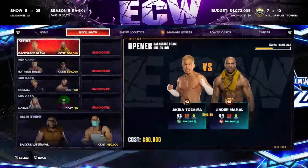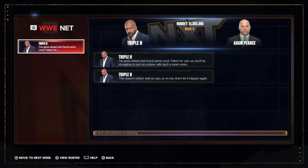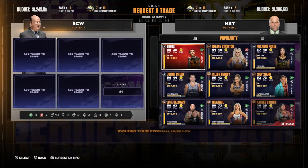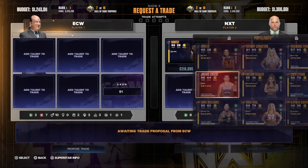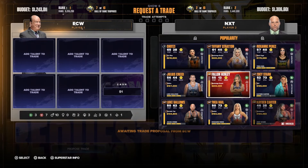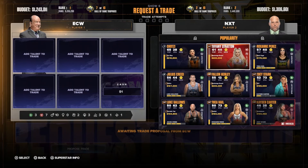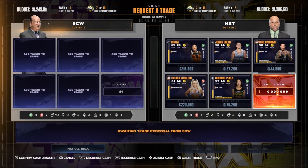Make sure you focus on any challenges like interferences or promos, but apart from that just auto-book it. Every five weeks there'll be a trade, so you can trade between the other brand. I'd recommend offering them one dollar and taking everything they've got, which will increase your money straight away.